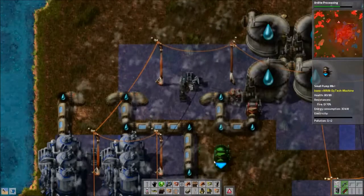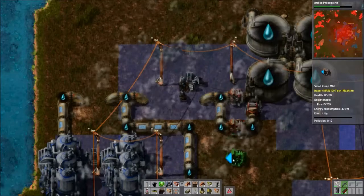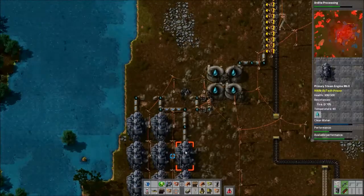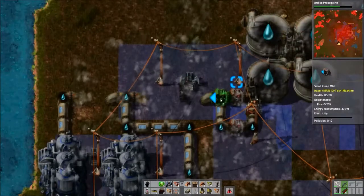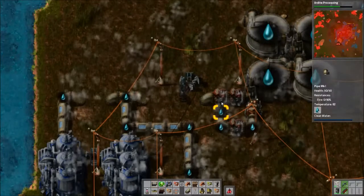Yeah, you can try. And I'm going to add another row of boilers on the other side. Let me plop this down the other side so everybody doesn't start crying at the same time. Now I can break this.